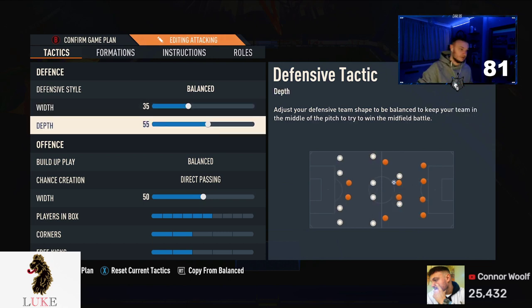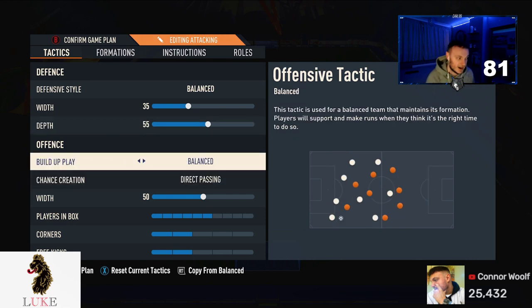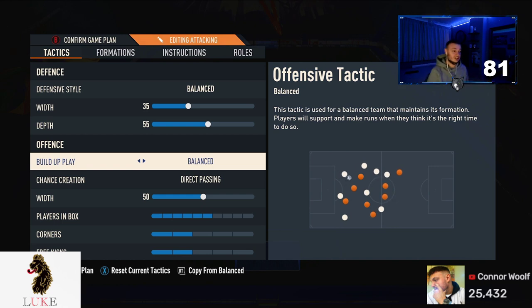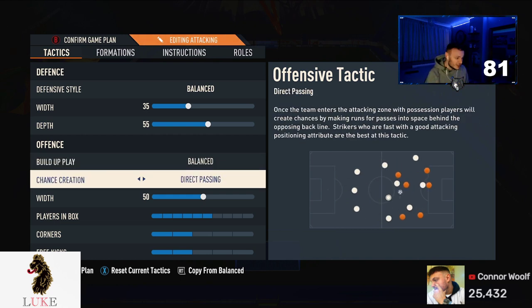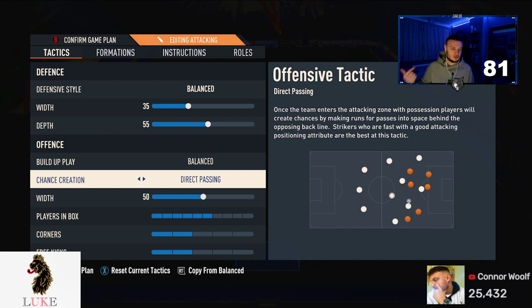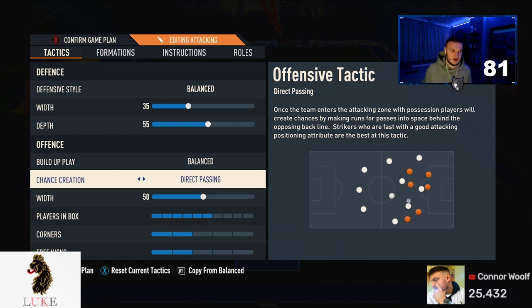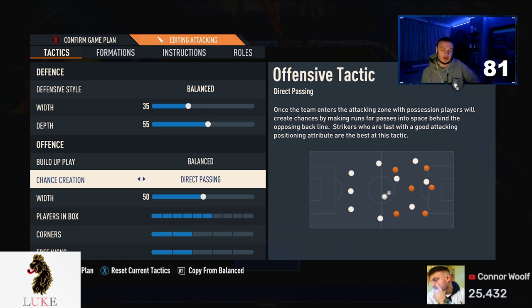For the offense, it's Balanced with Direct Passing — it really is that simple. I can't tell you to use something else because nothing works anywhere near as well. Drop a comment below if you use something different to Balanced and Direct Passing — I'm always looking to try different things, but this is just the best I've found.